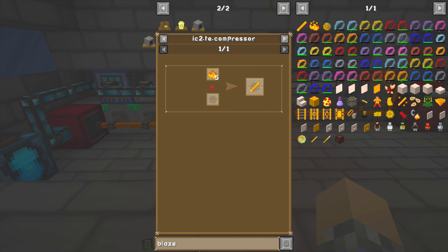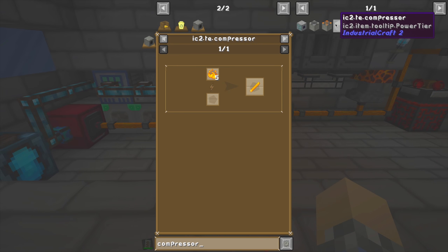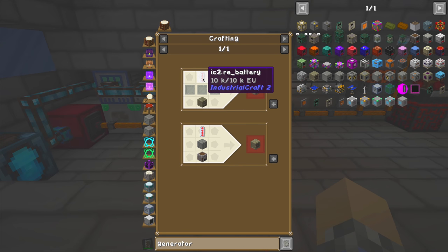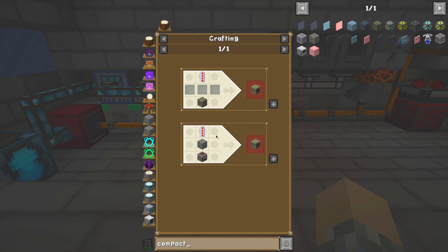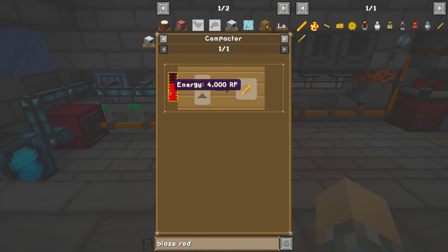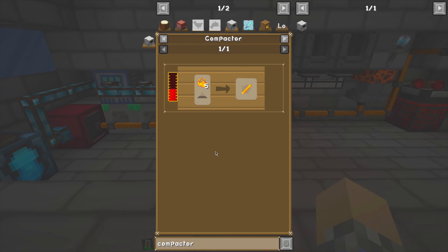Industrial Craft uses EU — European unions, and I know that's not what it stands for. Alternatively, we can build a compactor from Thermal Expansion which does 100% use RF. It compresses items. Looking at the recipe: blaze powder into blaze rod — that's a lot easier than hunting down blazes. So compactor it is. We need a redstone reception coil, easy enough. A copper gear, also easy. And a machine frame.